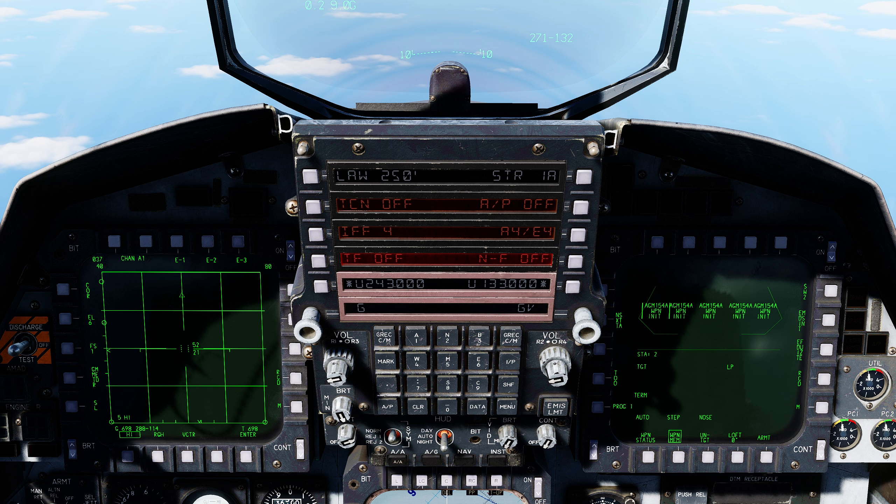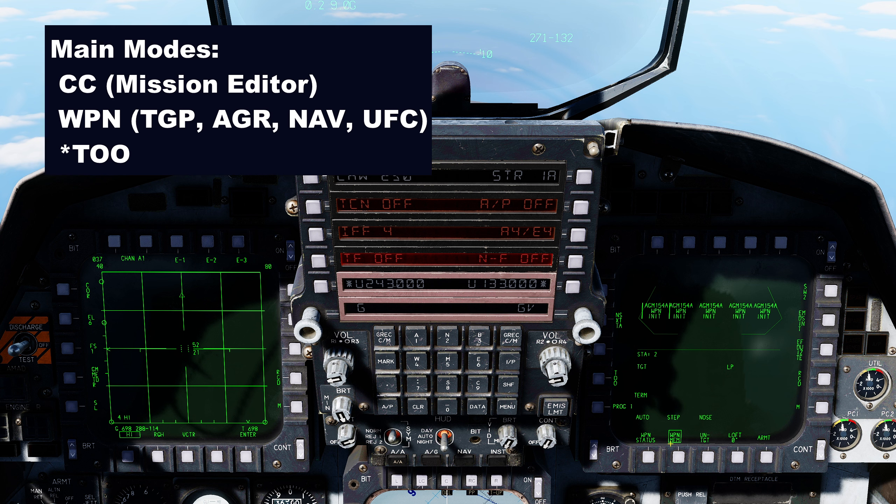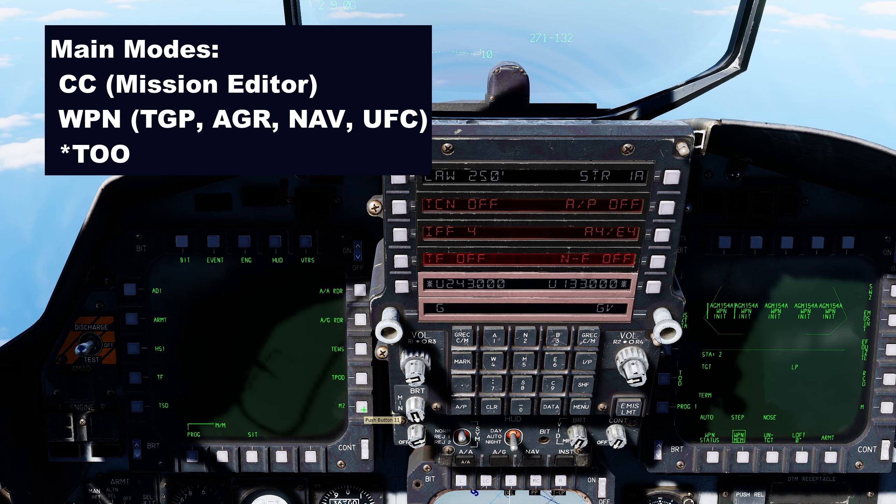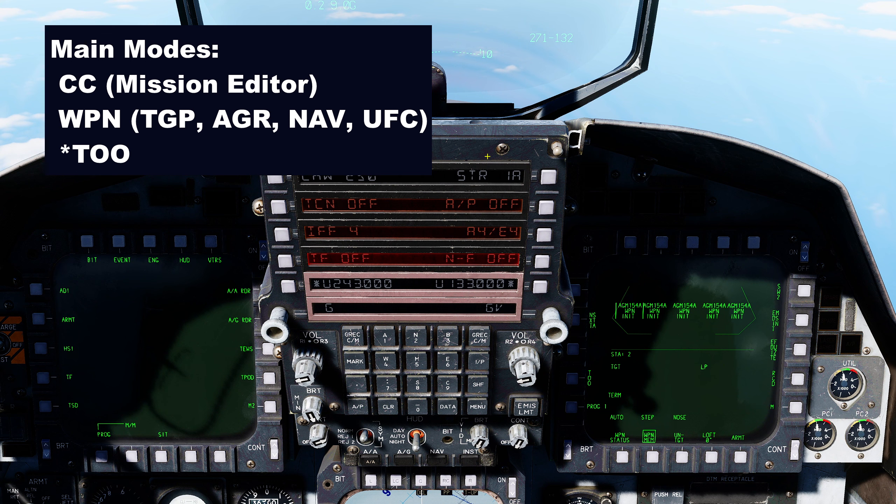The scope of the weapons page: there are three modes from which we can populate target information into each of the weapons. We have the default weapon mode and also CC mode. As part of weapon mode, we also have TOO mode, but TOO is currently not available. So currently two modes: weapon and CC. Within those two modes, there are five total methods. Within CC mode, we have one method: the mission editor method. Within weapon mode, we have four methods: targeting pod, air-to-ground radar, nav mode — for instance, using a steer point converted to a target point — and finally UFC, where we can use our scratch pad or num pad to manually enter coordinate details.